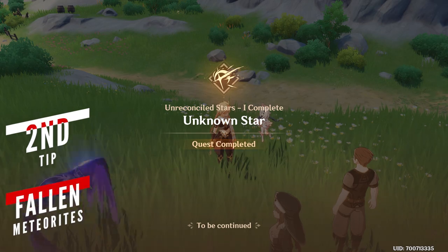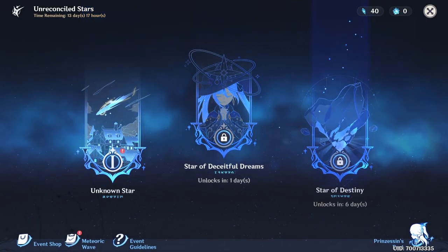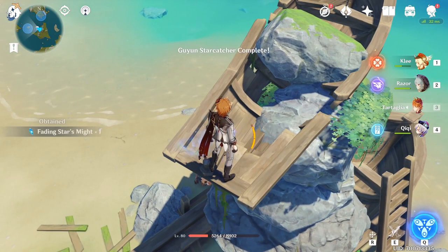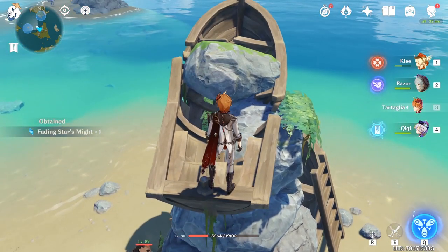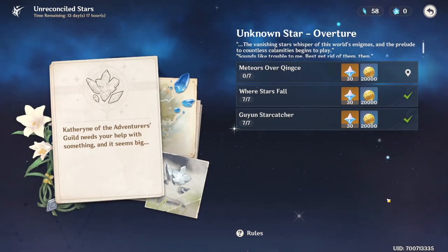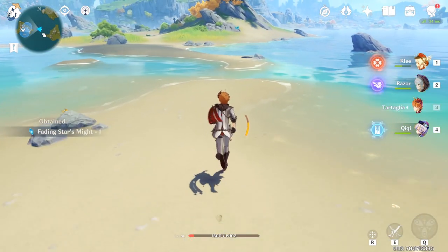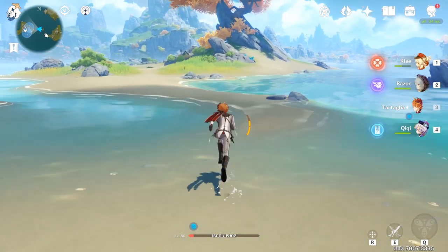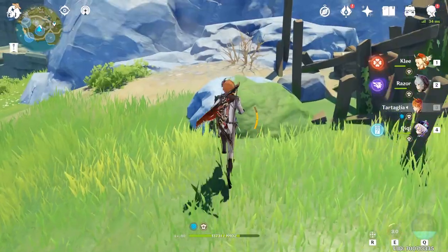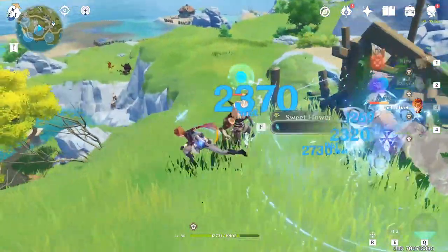The first thing you will notice after starting the event is the Unknown Star encounter, where you go out into the world and collect fallen meteorite shards. There is a slight problem though: once you've collected 7 meteorite shards and completed the area task, you can still pick up more — however, if you then use teleportation, the previously shown meteorite shards disappear from the map.